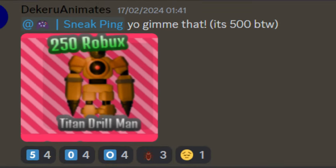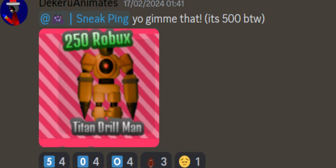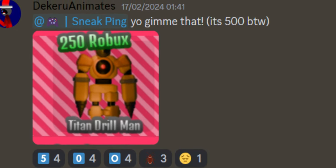This is the first leak. Here we can see the Titan Drillman. He looks insane and most likely will be OP, but unfortunately he costs 500 Robux.